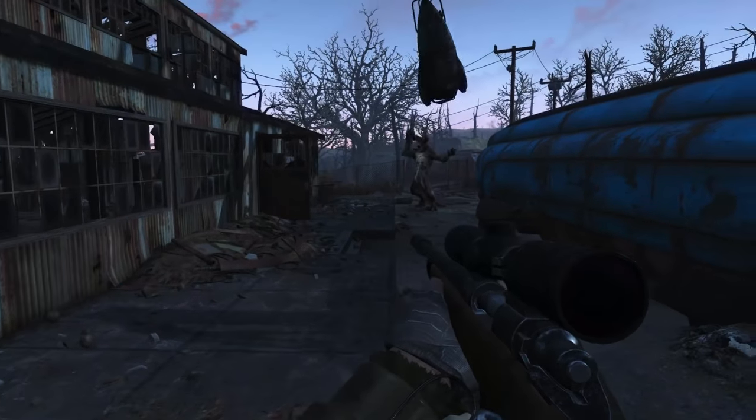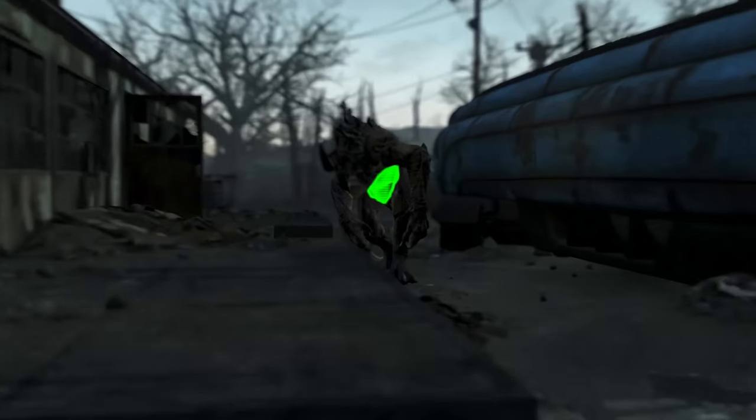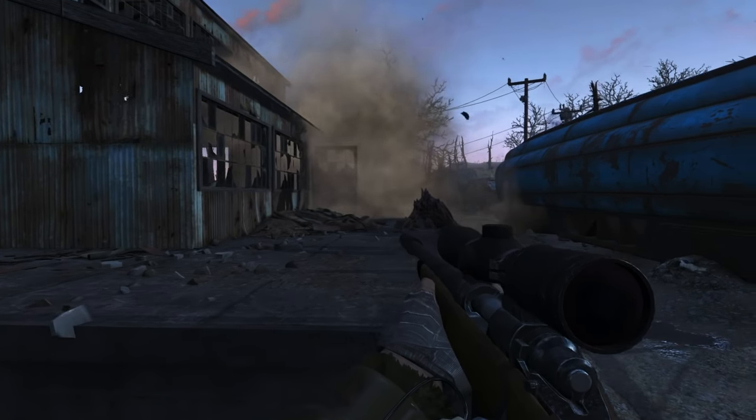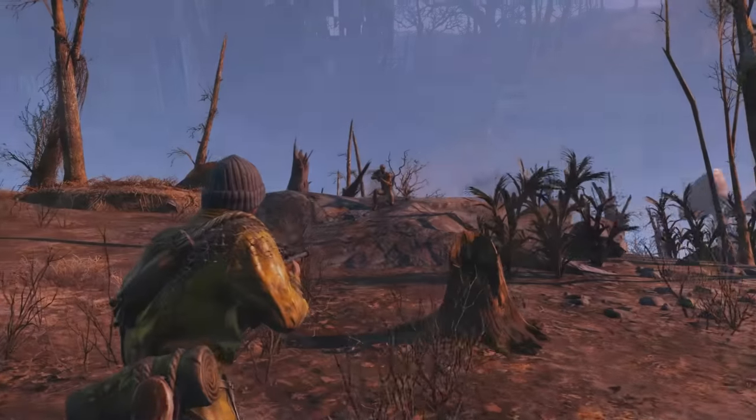What's going on ladies and gentlemen, it's Scott here and welcome back to a brand new Fallout 4 build on Fudge Muppet. The Hunter has probably been our most requested build this month on social media, and it's all about stalking and killing the biggest, most feared wasteland monstrosities.